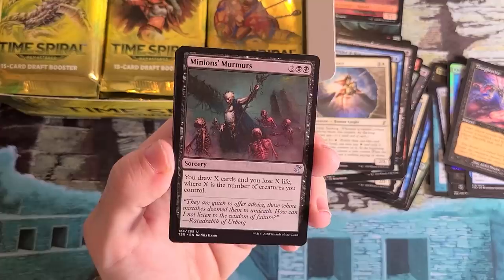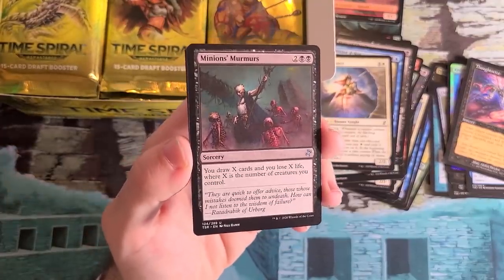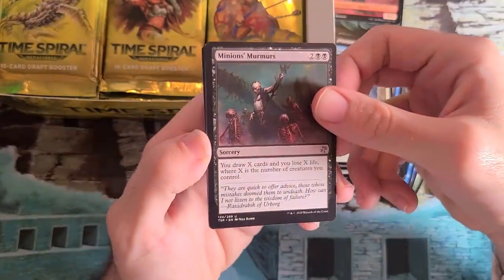Minion's Murmurs — very nice with a bunch of Saprolings if you're drafting like a green-black Saproling deck. This is a card that didn't get a ton of play the first time, but I think it's a little better in this more focused draft environment, with a few more token makers from the bonus sheet.